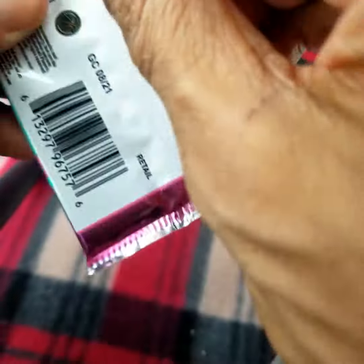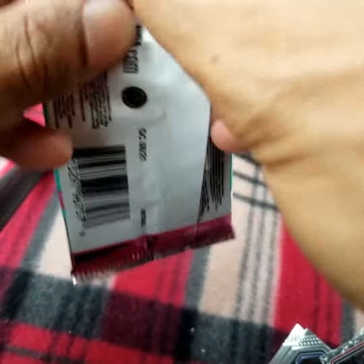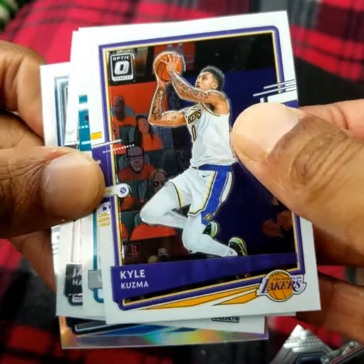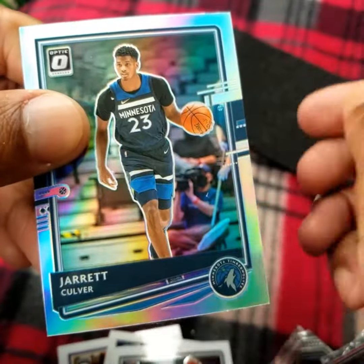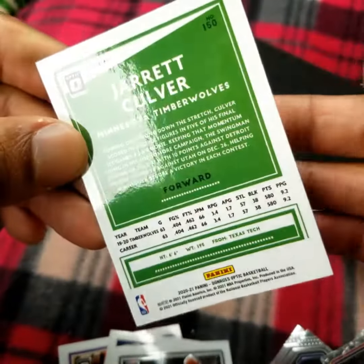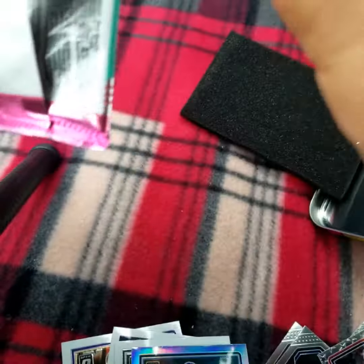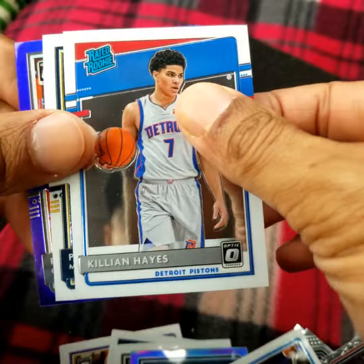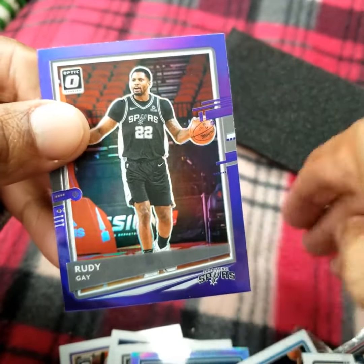On to the optic. Kyle Kuzma, Vernon Carey Jr., James Harden, and a Jared Culver Silver Prism. Jonathan Isaac, Killian Hayes Rated Rookie, Paul Millsap, and a Rudy Gay Purple Prism.